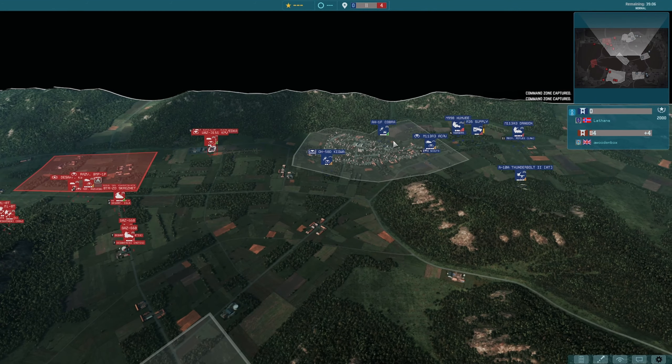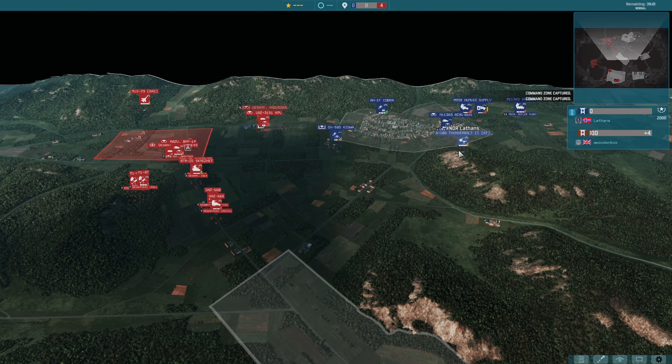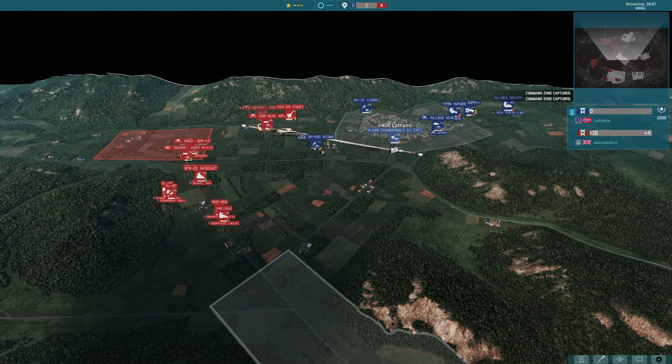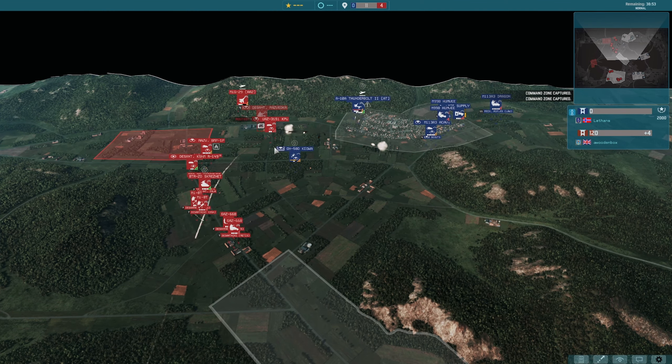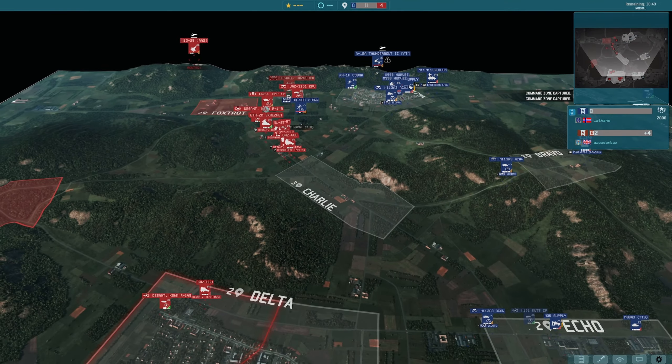Up at the top, a couple of choppers coming out for Lathans just to head off any forward deployed troops. A Thunderbolt in at the back as well, and a MiG coming in to go for that Thunderbolt — oh no, it went for the chopper, now it's on the Thunderbolt, but Thunderbolts are extremely good at taking out aircraft. The MiG-29 is out of there intact.